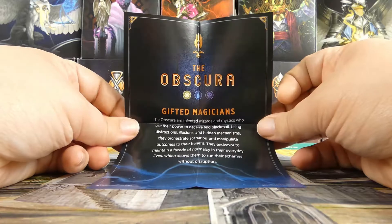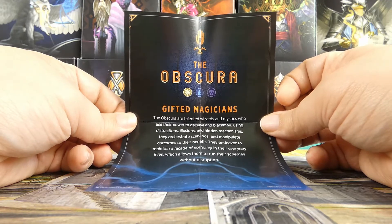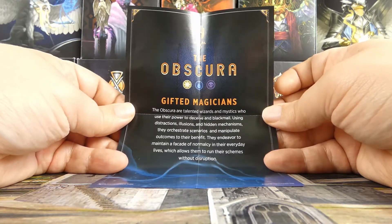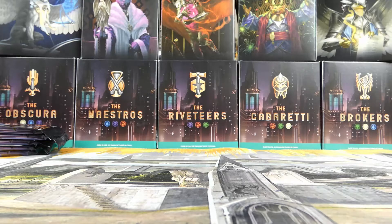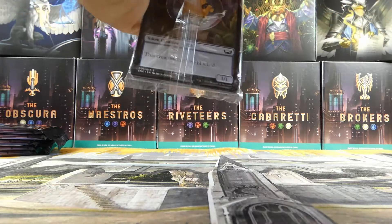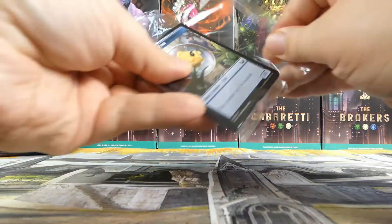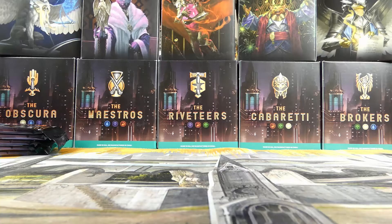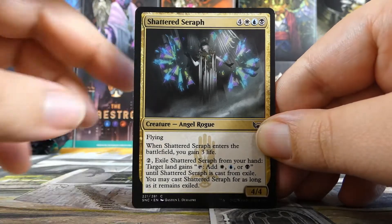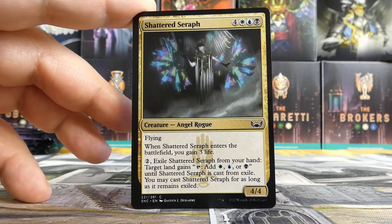We have the little insert for the Obscura gifted magicians. It says: 'The Obscura are talented wizards and mystics who use their power to deceive and blackmail using distractions, illusions, and hidden mechanisms. They orchestrate scenarios and manipulate outcomes to their benefit. They endeavor to maintain a facade of normalcy in their everyday lives, which allows them to run their schemes without disruption.' Giving a little flavor there, which I appreciate as a Vorthos.